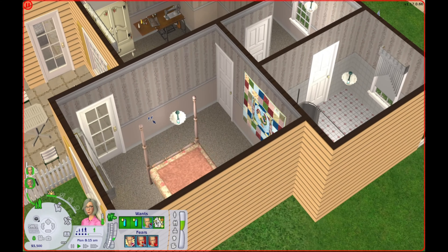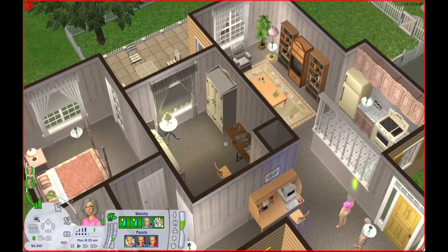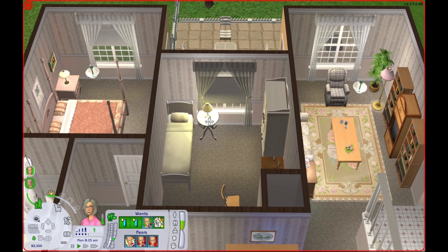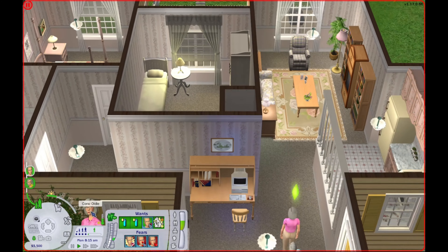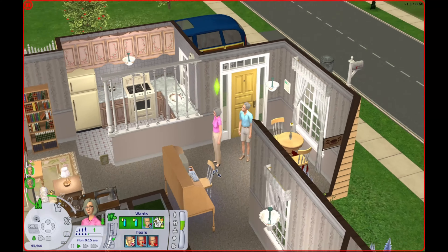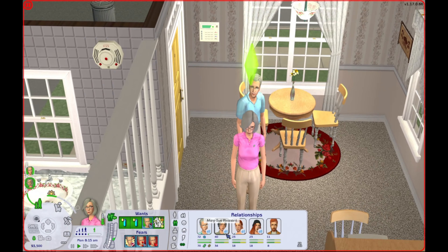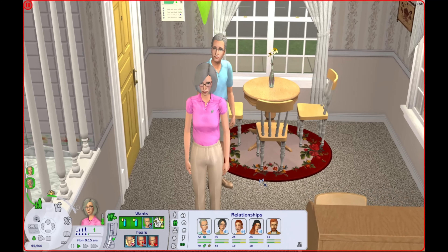But inside I wanted it to look like old people live here, which I think I did a pretty good job with. It's a two-bedroom house, one bathroom. Their bedroom is pretty plain because there's just no room in here for anything. But they do have a spare bedroom, which is good, because I think we're going to be having them adopt a child. If you don't know, the Oldies are the adoptive parents of Mary Sue Pleasant.